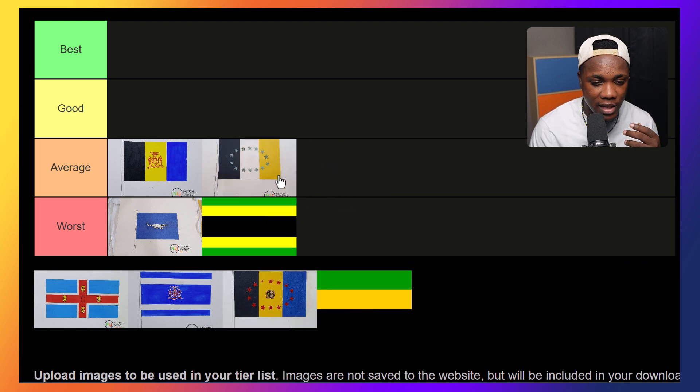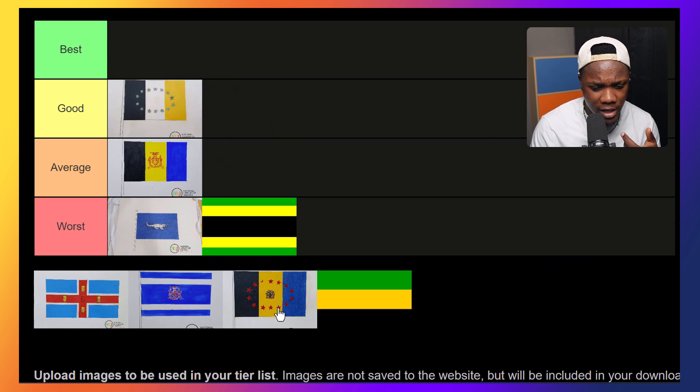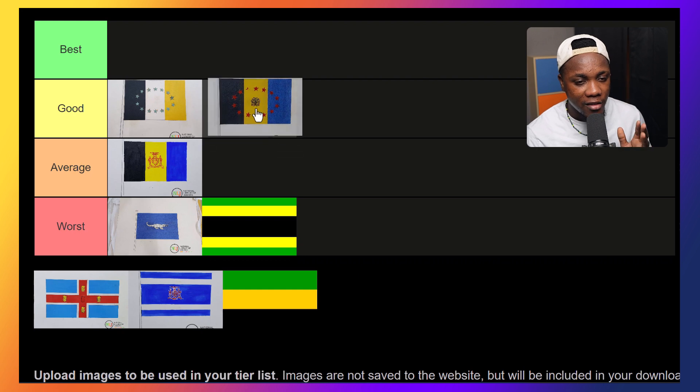This is also a very average design, but maybe if I knew what the stars meant I could put it a little higher. Let me count them — one, two, three... fourteen. Fourteen stars. Maybe that represents the fourteen parishes. If this actually represents the fourteen parishes, this is a bit creative and I'll definitely boost these a tier higher.